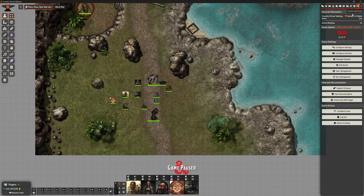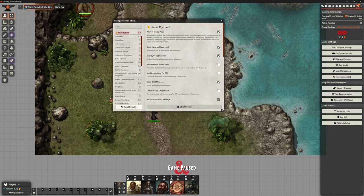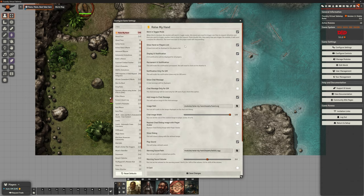So let's start by looking at some of the settings. Configure settings is at the top here. There's a whole bunch of things we can do with regard to toggling the hand on or off. Does it show the hand to the players? Do we display a UI notification? We can have those notifications for everybody or only the game master. Do we want to display a chat message? If we do, do we want it only for the game master? That's quite nice. There are a couple of images we can change if we want to instead of the default.